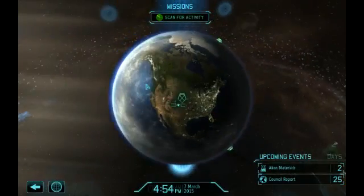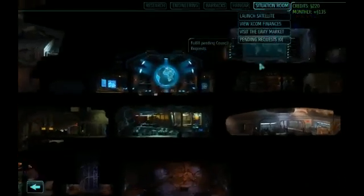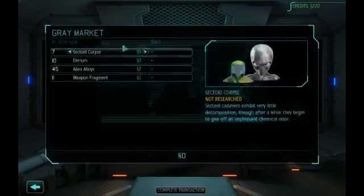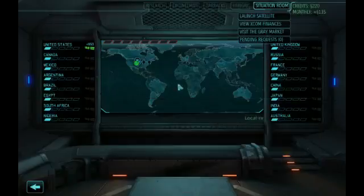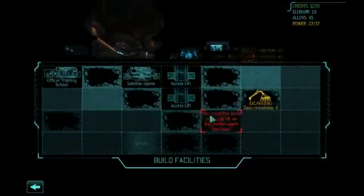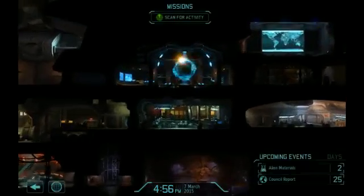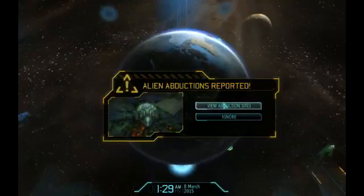Last time we did a bunch of stuff. We had our first UFO attack, went over the situation room, did the gray market, sold off the parts we had. I didn't do much — we just did a couple of the first missions. I don't have enough engineers to build the additional facility, but we haven't launched any satellites yet, so not really an issue. We're going to scan for activity and head into our next abduction site.